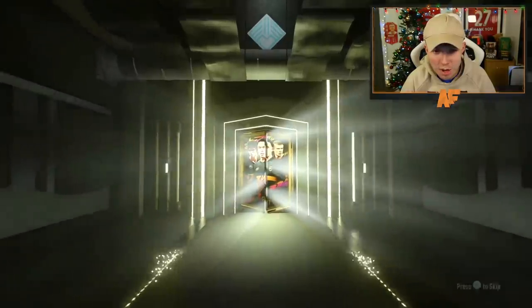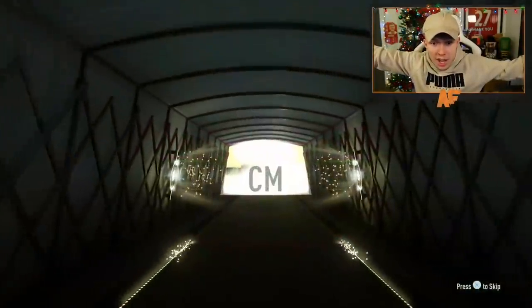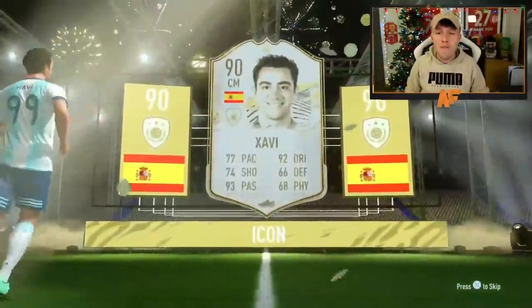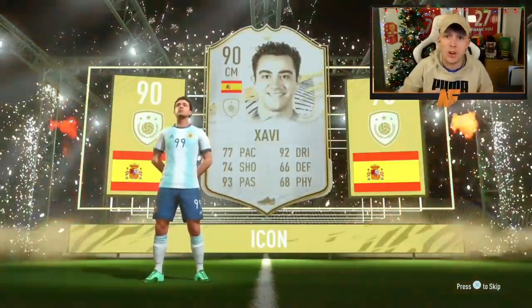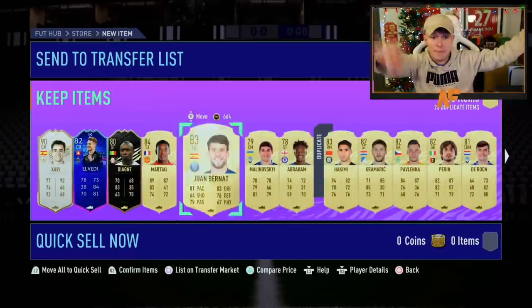Come on — walk out! Walk out! Finally — that's an icon! Wait, Spanish... who is that? Javi! Javi mid! Oh my god, finally I have packed an icon! It actually took me this long to pack an icon. I genuinely cannot believe it has taken me this long. I've spent so many FIFA points but finally an icon appears — and a team with a group stage card and a Martial! What a pack, let's go!